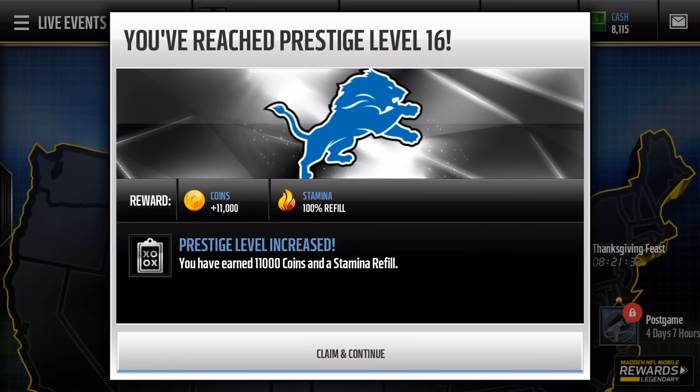Hey, what's going on YouTube? It's Nick from NoobKill coming at you with another Madden video today. So guys, I've just hit level 16 in prestige, so basically this is level 66. But once you guys get to this level, you do unlock an achievement. Now, I do have the Lions logo on because I was doing some videos with Herman Moore and forgot to change back to the Patriots.